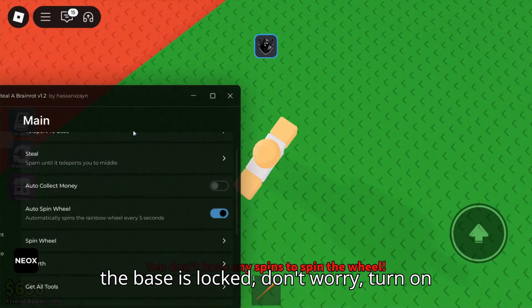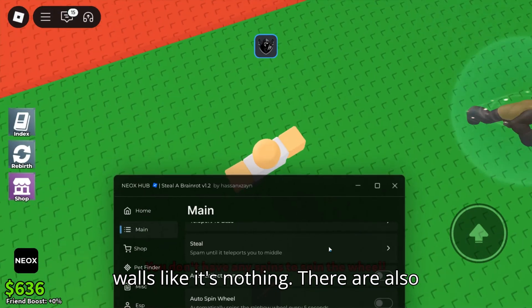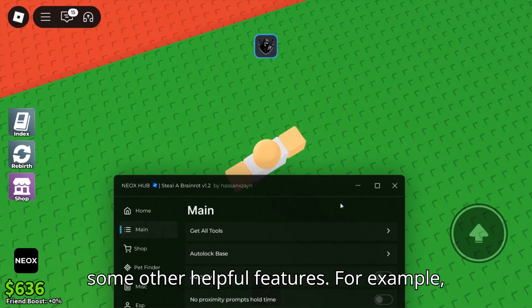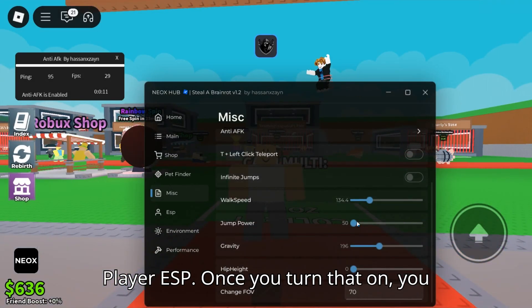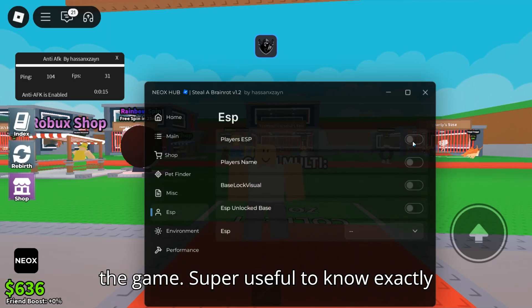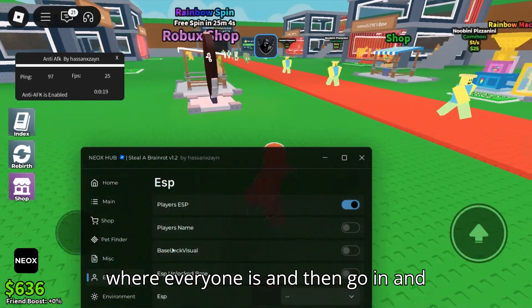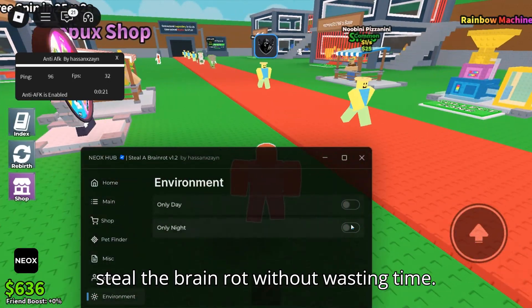Now, if the base is locked, don't worry. Turn on noclip and you'll just walk through the walls like it's nothing. There are also some other helpful features. For example, player ESP. Once you turn that on, you can see the location of all players in the game.